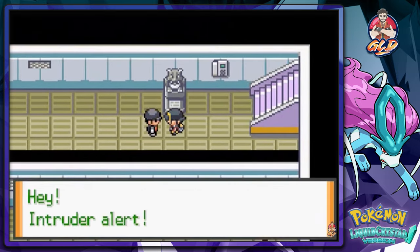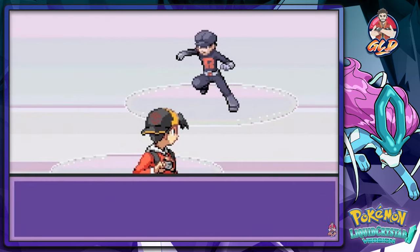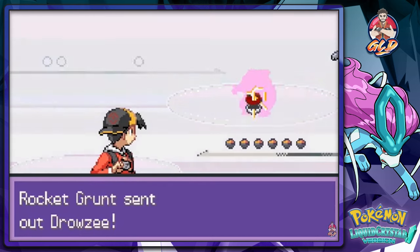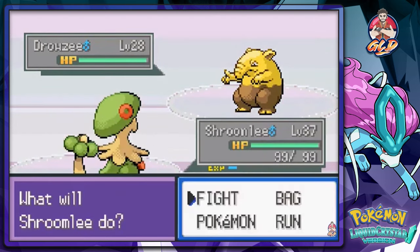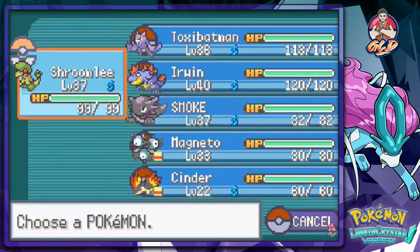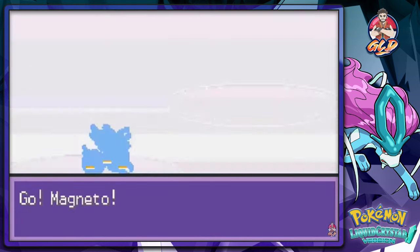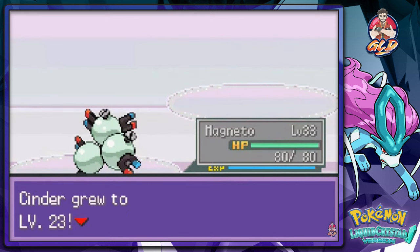We're going to be getting attacked by Team Rocket members. Intruder alert! As you guys already know, it's those stones that are keeping an eye out for us, and you will be battling these guys every single time unless you turn off the switch. We're going to use the speed button — Strength attack. He's going to come out with a Zubat, so let's go with Magneto and use Spark. And that is how you do it.